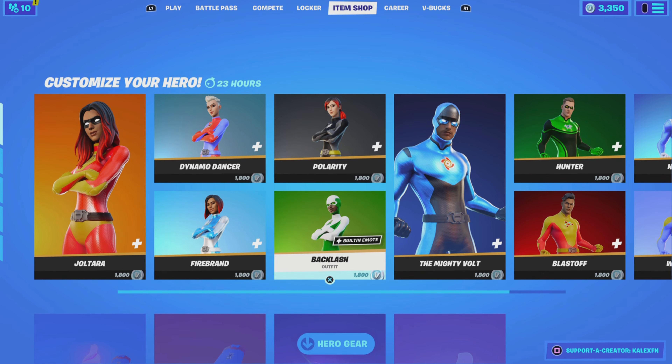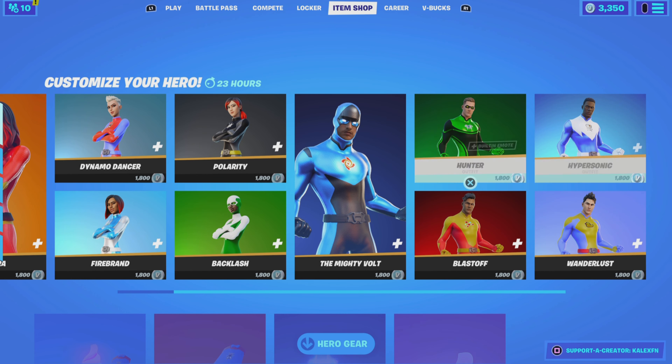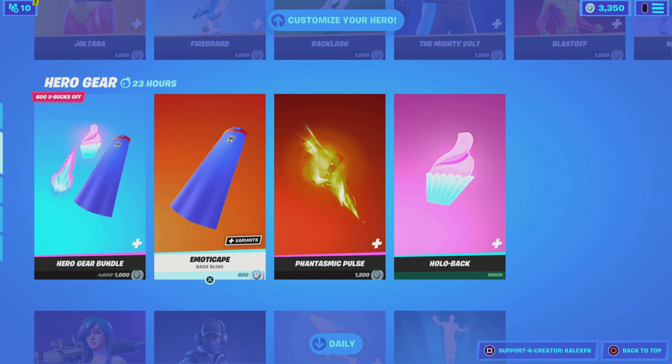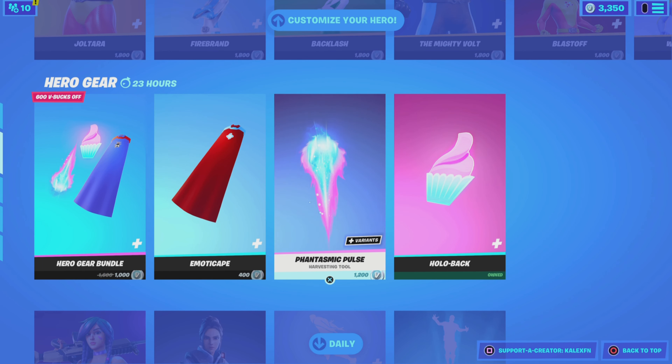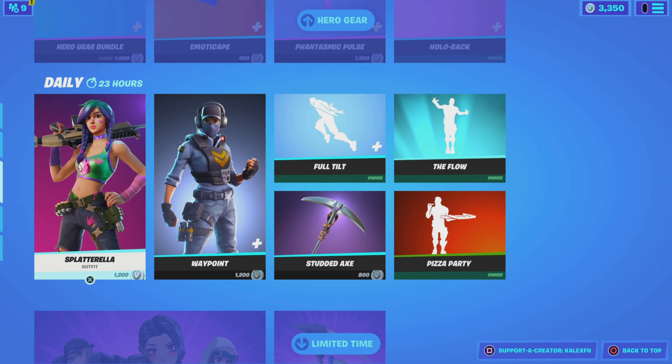All the superhero skins have released: Joltara, Firebrand, Dynamo, Dancer, Polarity, Backlash, The Mighty, Vault Hunter, Blast Off, Wanderlust, and Hypersonic. And then we have the Hero Gear — Hero Gear bundle, Motor Cape, Phantasmic Pulse, and the Hollow back bling.